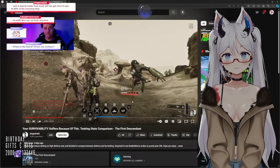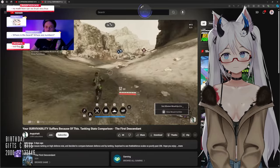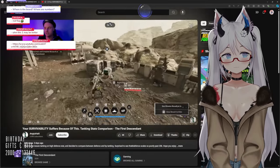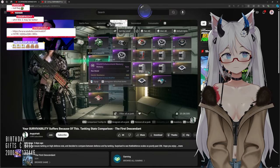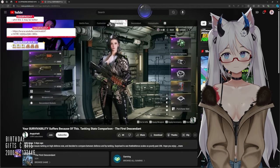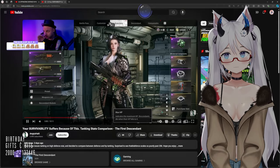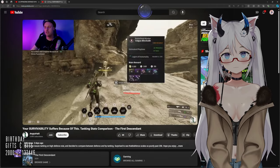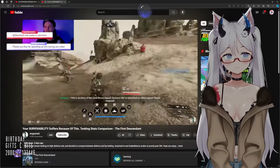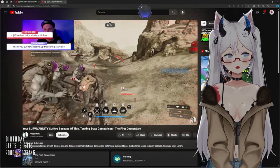Defense caps at 80% of incoming damage reduction — that's on 60,000 defense. His point is you shouldn't go over 25,000 to 30,000 defense, and on Ajax that's it — anything more is useless components for no reason. Instead, write yourself HP components. If you add HP instead, you can get Frayna to 18,000 HP and still maintain a solid 24,000 defense. Then he takes the same damage to compare — does it look any different?